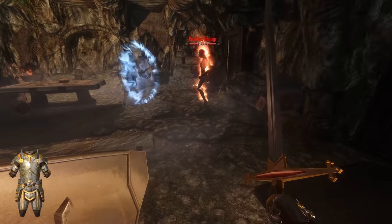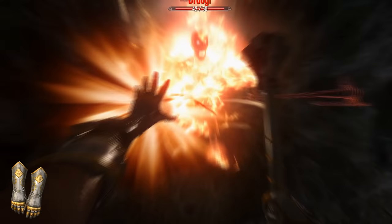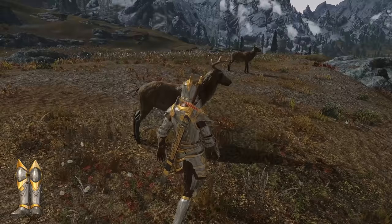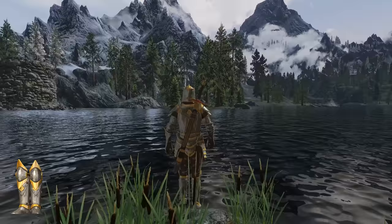The gauntlets help you deal 20% extra weapon damage to evil beings, and also grant the spells Merciful Touch and Merciless Touch. These two spells will either heal the living or burn the undead, but you have to get up close to use them. The boots offer Woodland Grace, causing animals to neither attack nor flee from you. They also give you the Faith Walk spell, which lets you walk on water and take reduced fall damage.